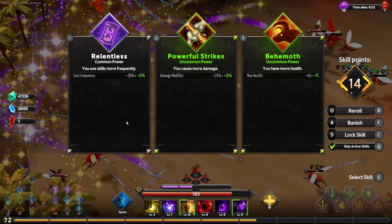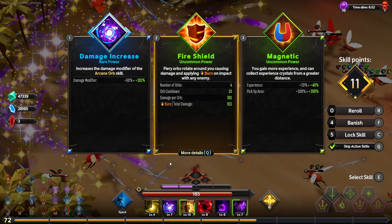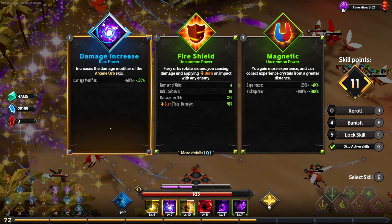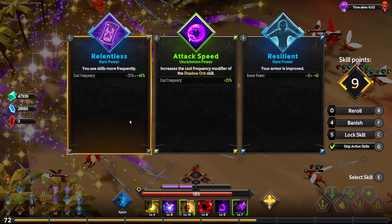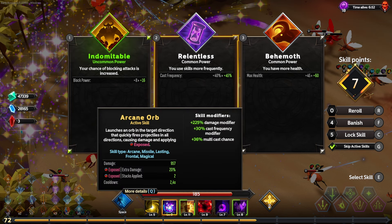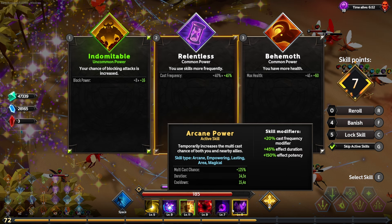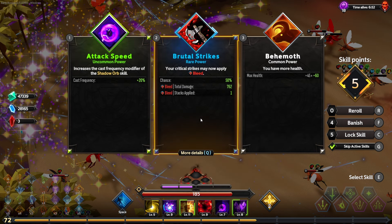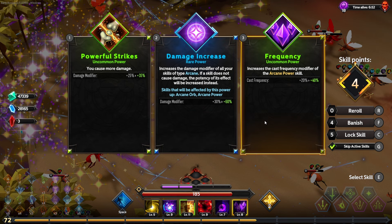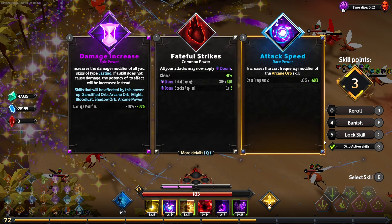We are going to have to work on a little more defenses — we have zero armor. We'll go for cast frequency and grab as many extras as possible. We've got Versatile Strength so we do need to grab everything we haven't had before. We picked up a multicast for Lasting — that does not affect the buffs even though they are lasting, so buffs do not get a multicast. We'll take those and the potency for Bloodlust — that is fantastic.